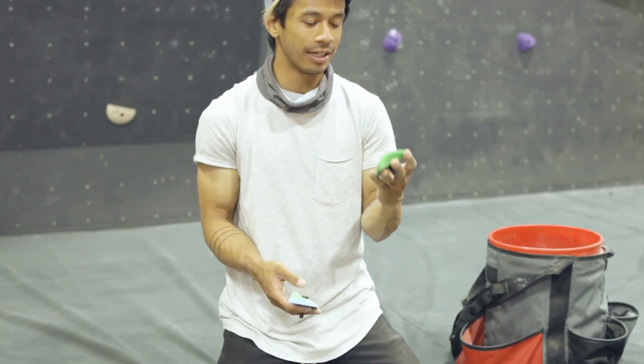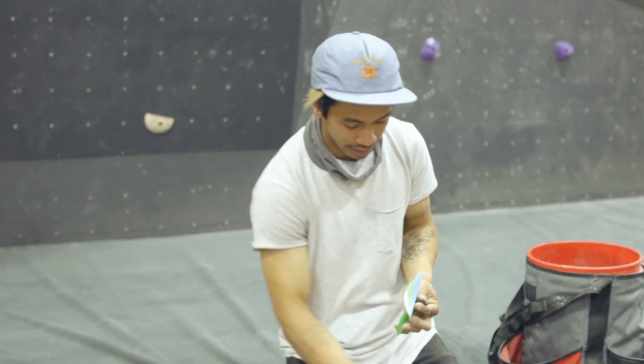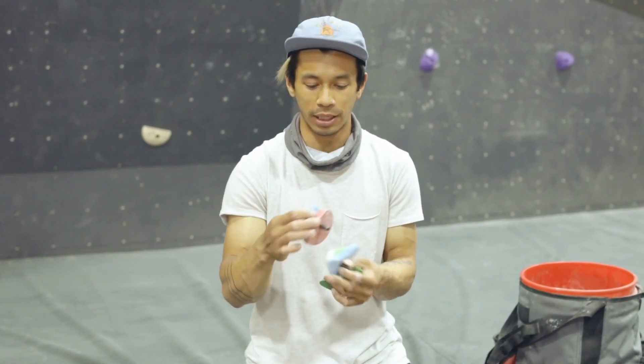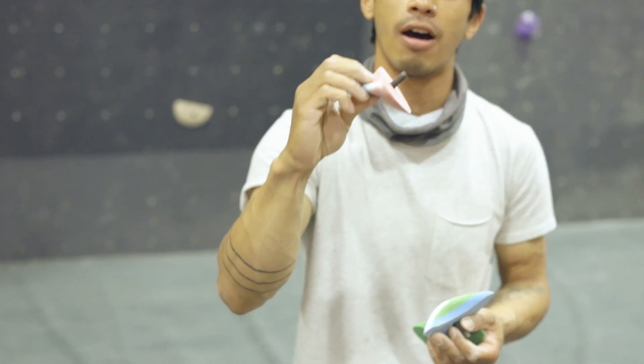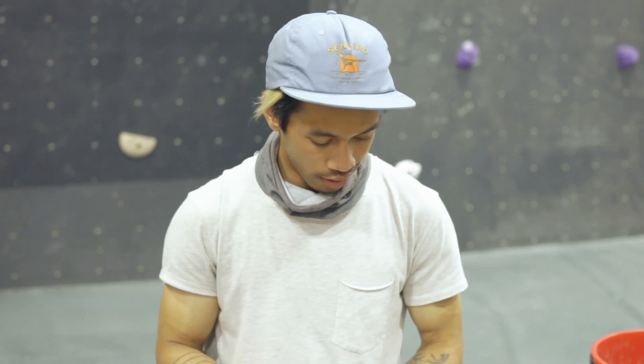So we've got the GT small edges — grabbed some second holds here. I kind of picked these because they have cool colors, but they also have a little bit more of an in-cut, so when I'm setting on this overhang it'll be easier to pull on. Definitely going to try some bigger, powerful moves and we'll see how it goes from there. Let's get to setting.